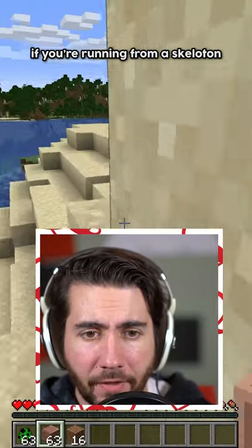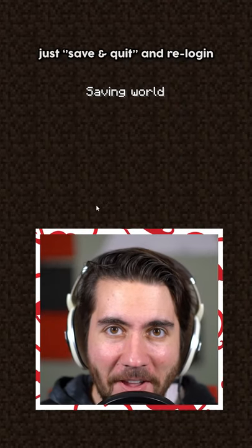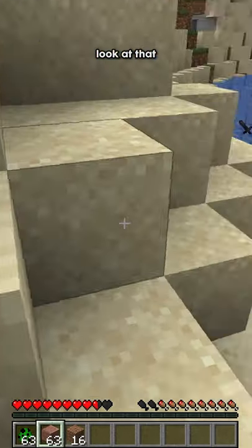If you're running from a skeleton and you're about to die from fall damage, just save and quit, then re-log in and you're not going to take any damage at all. Look at that — literally zero damage.